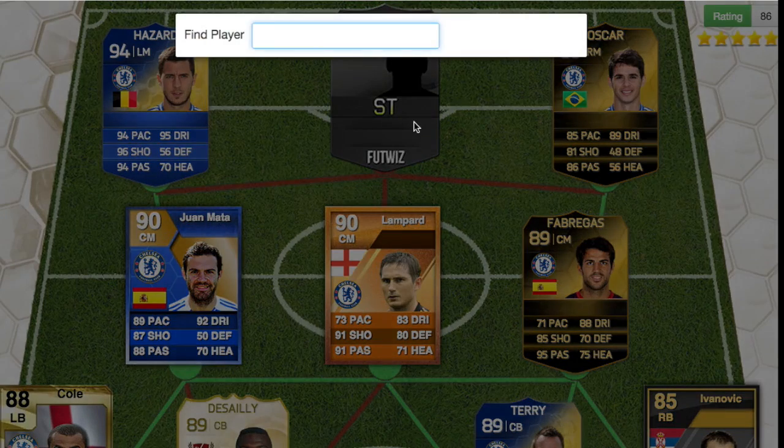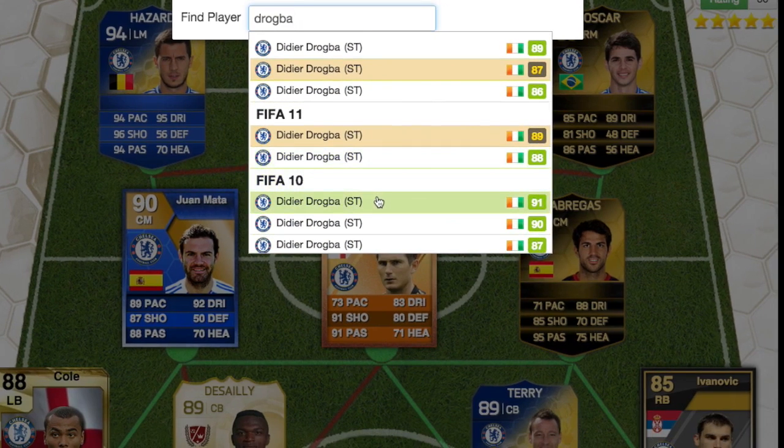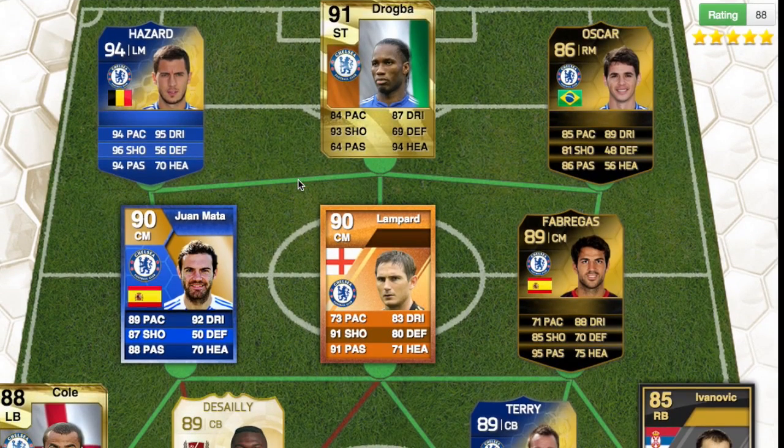Then at striker we have Didier Drogba. He had an amazing card in FIFA 10 — a 91-rated card. He upgraded from an 87 to a 90 to a 91, so obviously he had a great season that year.